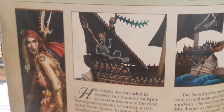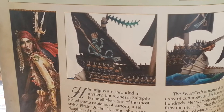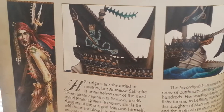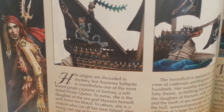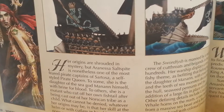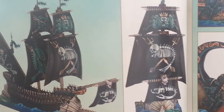It's captained by this lady here on the left. Her name is Aranesa Saltspite. That's really cool. And she's rumored to be the daughter of Manan, who is like the equivalent of Neptune, or the god of the sea. And some people say she's just a mutant who cut off her own fishtail after being cast out of her tribe as a child. And that is so cool. So no matter what, the ship that she captains — this lady is like a real pirate.